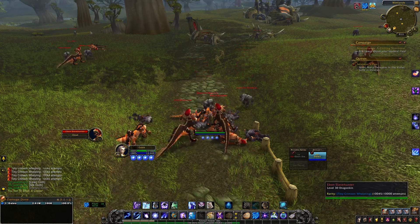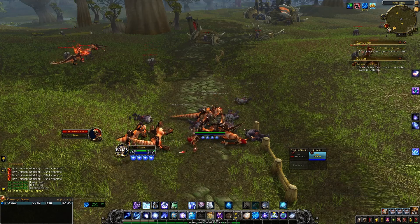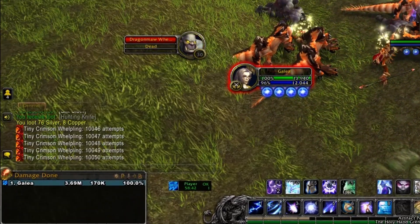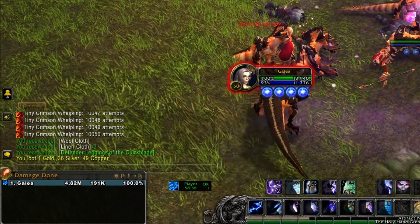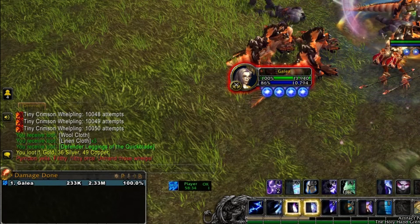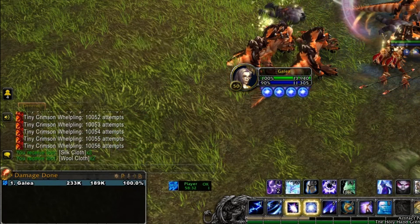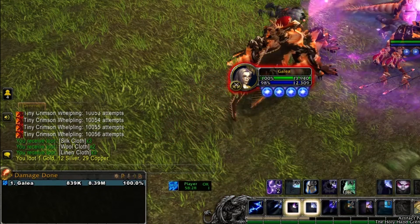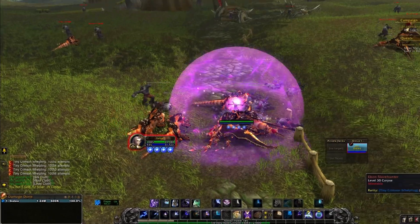Once you have that, it's actually what will grant you the ability to learn the Crimson dragon. As you can tell by my attempts counter, I have been at this for a while — I am at 10,050. So yeah, like I said, this has a really, really low drop rate.